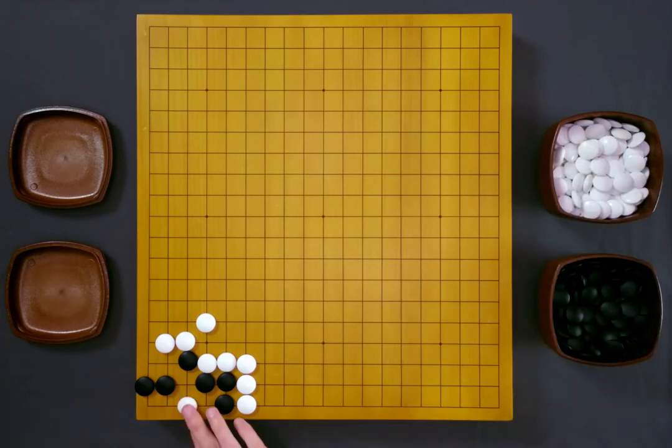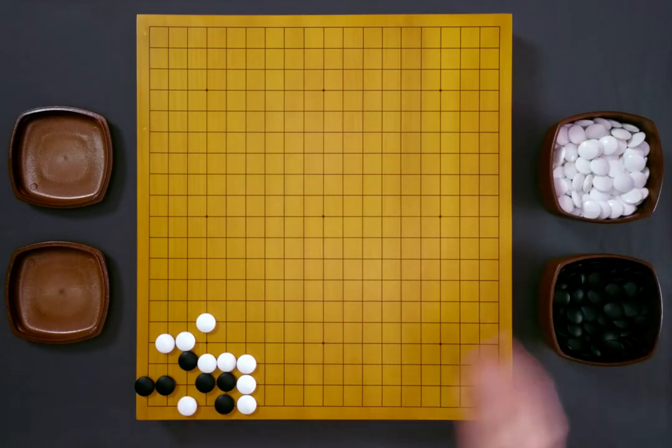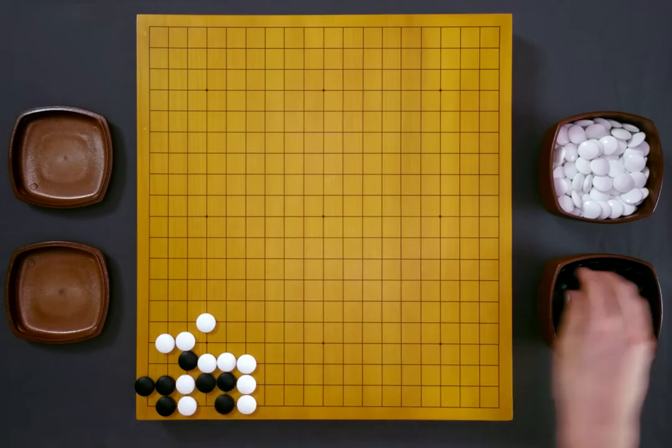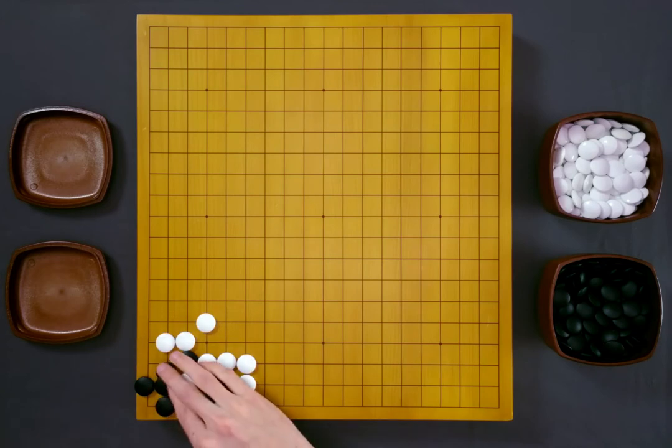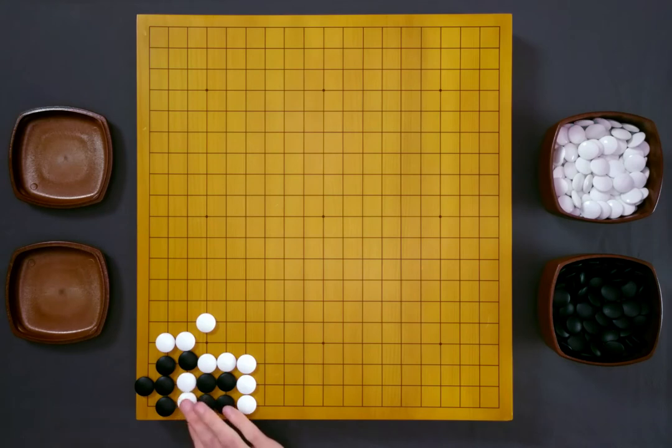Of course, white is going to invade, and now black calmly makes one eye in the corner. White will sacrifice to take away this eye. Black captures. White throws in again, and if black captures, white will kill. But black is not going to capture — black will connect. White has to take the four stones. And now these two stones have a weakness. This is Under the Stones. Black plays Atari, and black's group lives.